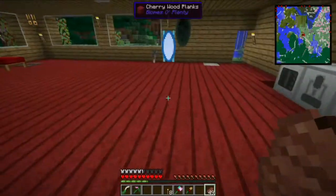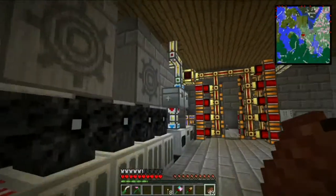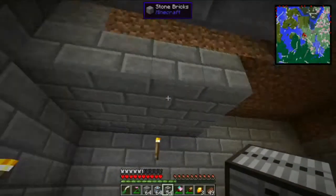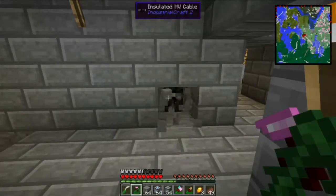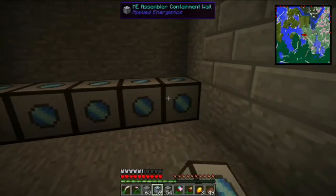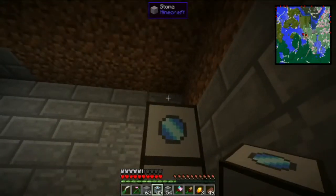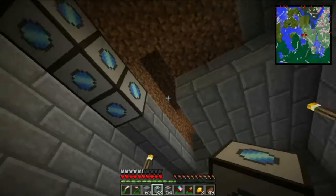The next thing I need to do is figure out exactly where I want to put this. It needs to be connected with cables. I figured out how I want to run this — I'm going to come down here and connect it through here and into this little room, which is going to be specifically for this. I might put the controller down here eventually too, because I have access to power right here.